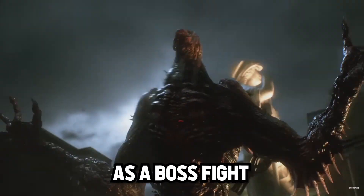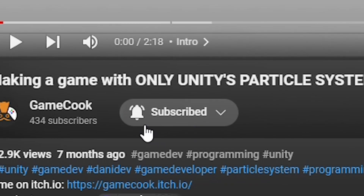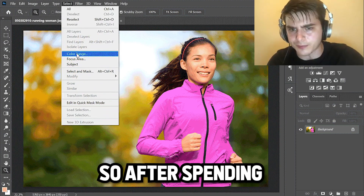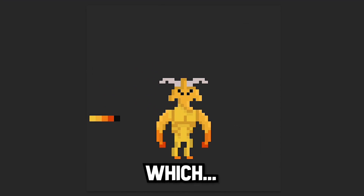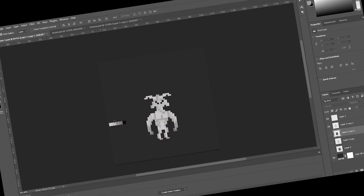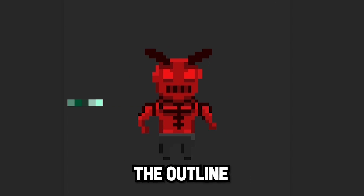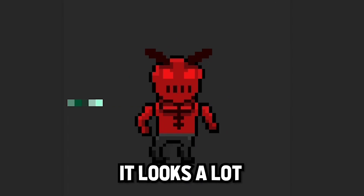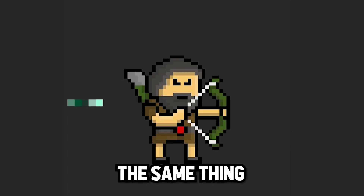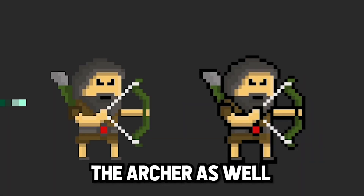So if you want to see a Manticore as a boss fight, make sure to leave a like on this video, subscribe and stay tuned. After spending some time in Photoshop, I ended up with this enemy design, which I didn't like. So I decided to disable the outline on the other enemy design, and to be honest it looks a lot better than the previous design. So I did the same thing for Arash the Archer as well.